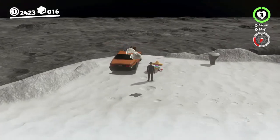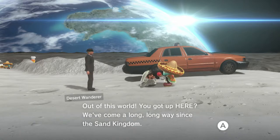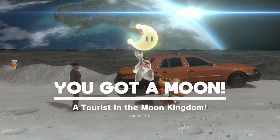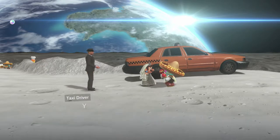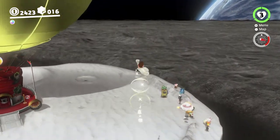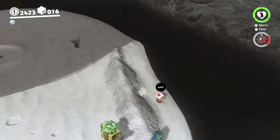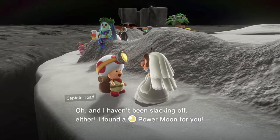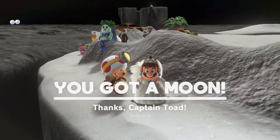First thing we're gonna do is talk to this tourist over here, who you might recognize. We're also gonna head over this way — you can see Captain Toad is over here — so we're just gonna talk to them. And we get another power moon. So that's two. We're making good progress.